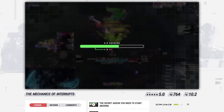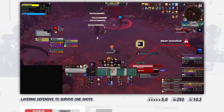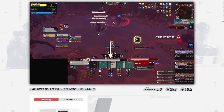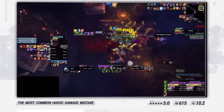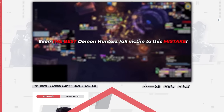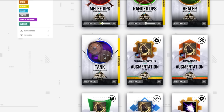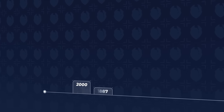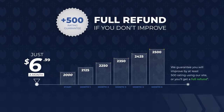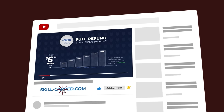Our guides teach you information you won't find anywhere else, like how to make your interrupts more effective, or how to take advantage of your entire toolkit to survive one-shot mechanics the right way. We even provide tests to help you fill any gaps in your knowledge and show you common damage mistakes. With the help of MDI champions like Mirus, you'll learn everything most players overlook. We even guarantee you will gain at least 500 rating while using our website, and if you don't, then you shouldn't pay. Visit the link below to get started with an exclusive discount offer.